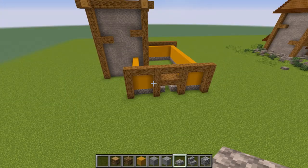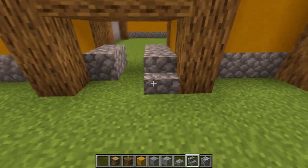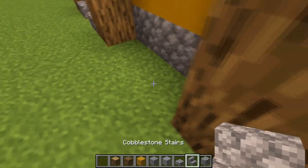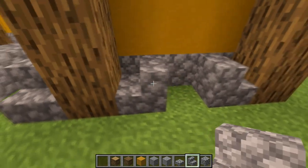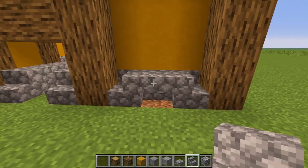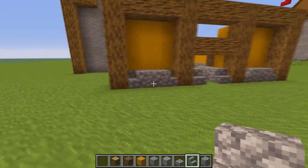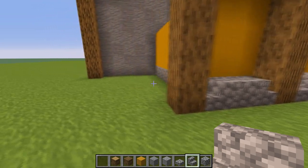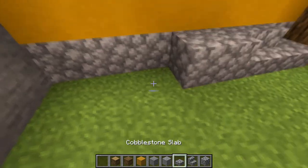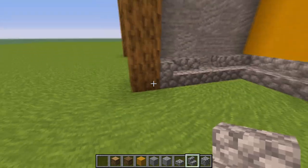Now we're gonna decorate the bottom layer where the cobblestone is. Where the door is gonna be, create two stairs like this, and here create two stairs like this. In the middle use a half block, or upside-down stairs — whatever you wish, but I suggest something like this. Then around the house combine slabs, stairs, and full blocks to make an outline around the house and the tower.